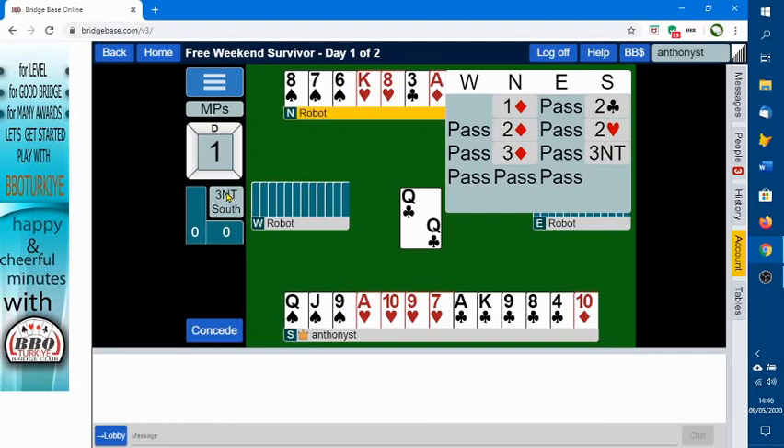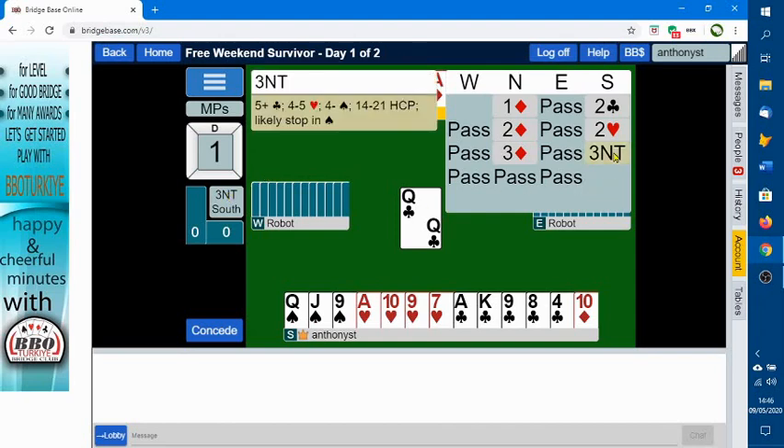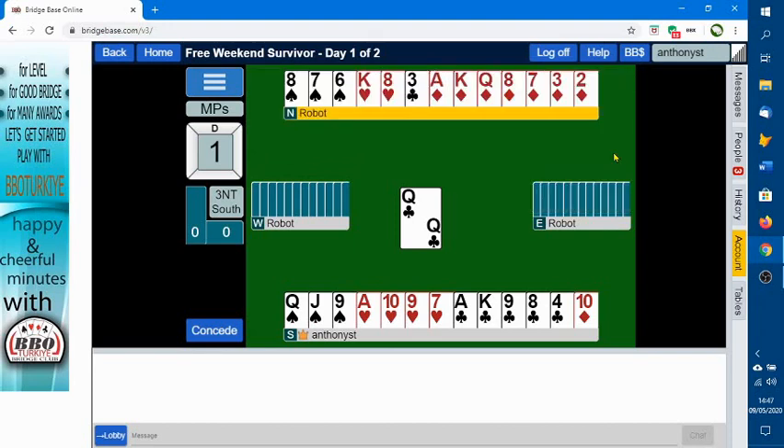All this bidding was done by the computer or robots, and if you want to click on any of the bids for a description: the three no trump bid shows at least five clubs, four or five hearts - because you bid clubs and then hearts - four or less spades, 14 to 21 high card points, and a likely stop in spades. That would be pretty much the same bidding as you'd have playing standard, although these computers are playing a variant called two over one.